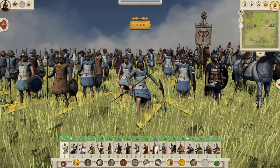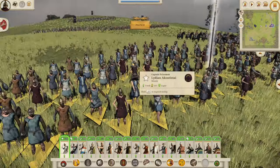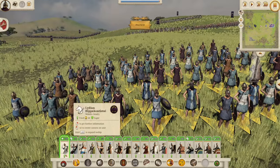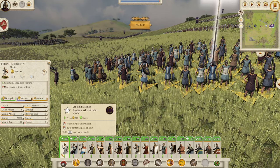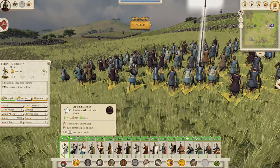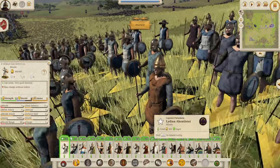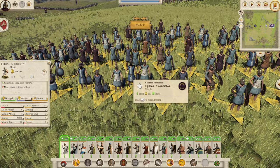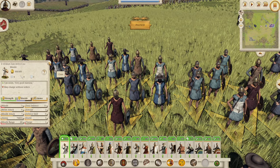Let's talk first about the Lydian Akontistai — a very Greek unit, seen across all the Greek rosters. These boys look very Greek as well. The Lydian Akontistai: not a fantastic javelin unit. 3 morale, 11 defense, 7 missile attack, which is always going to do a bit of damage. You can get these guys in your army if you want to. Just by looking at them and the lack of equipment, you can tell how low down the pecking order they are.